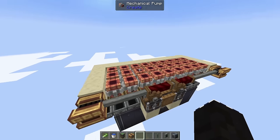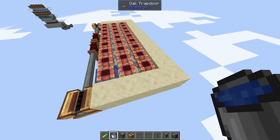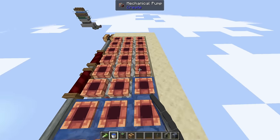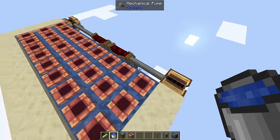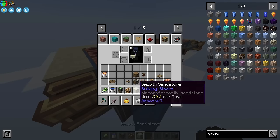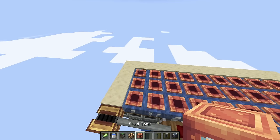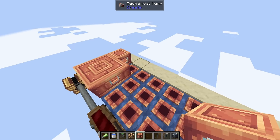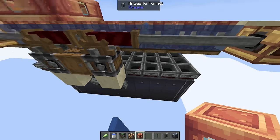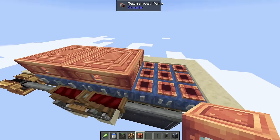Now we can move on to what actually generates cobblestone. First, waterlog all of the mechanical pumps. As you may not know, all of the pumps, pipes, and shafts can be waterlogged, which makes it really easy to generate cobblestone. Then on top of these mechanical pumps, put down fluid tanks. Make sure all of these are connected — you want exactly three 3x3 fluid tanks. Then put one bucket of lava into each fluid tank.